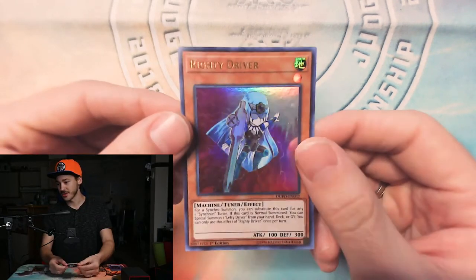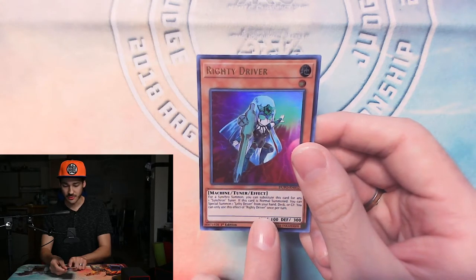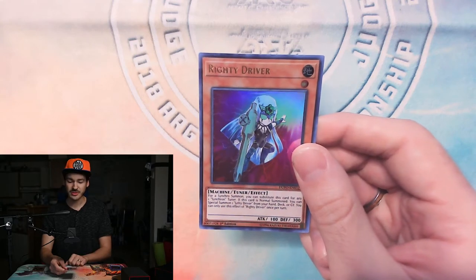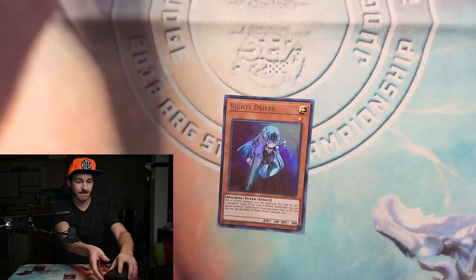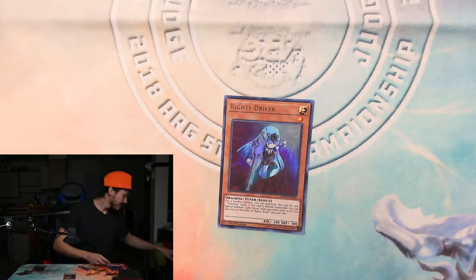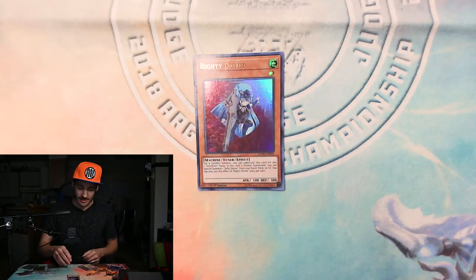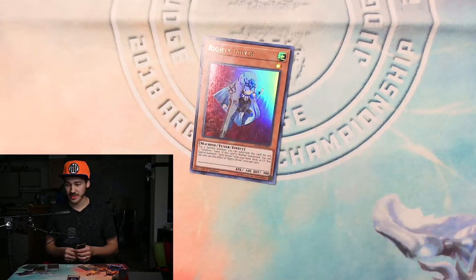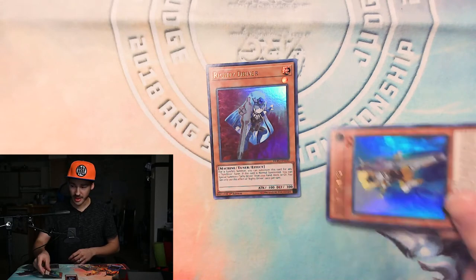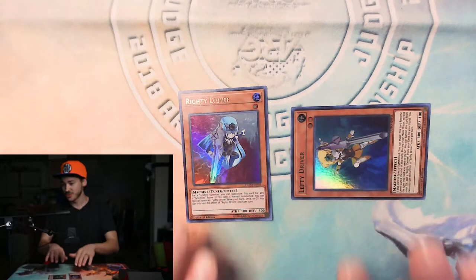Here I have Righty Driver. Righty Driver says: after its first effect, if this card is normal summoned, you can special summon one Lefty Driver from your hand, deck, or graveyard — once per turn. So you can normal summon Righty Driver, then activate its effect to special summon Lefty Driver from the deck, hand, or graveyard. That's a super easy way to get two monsters on the field from one normal summon.